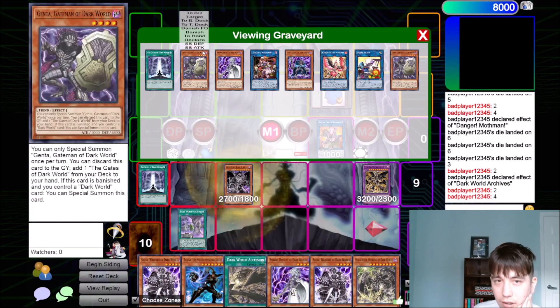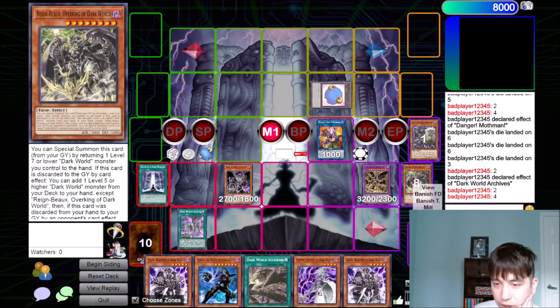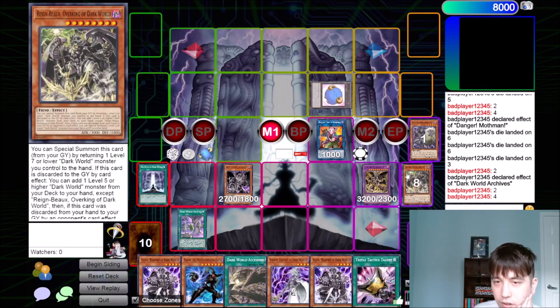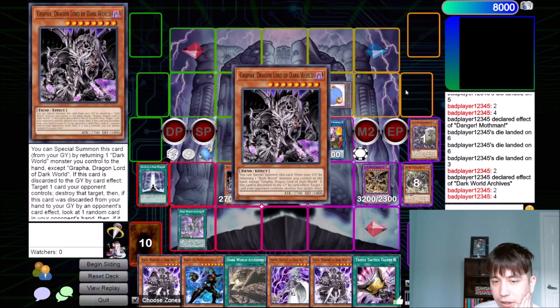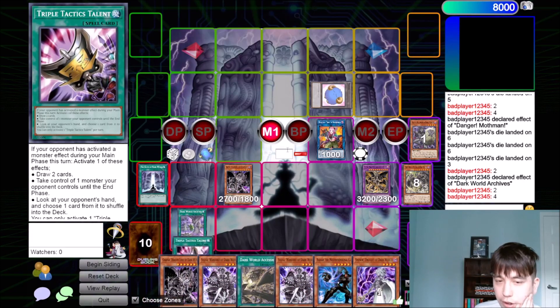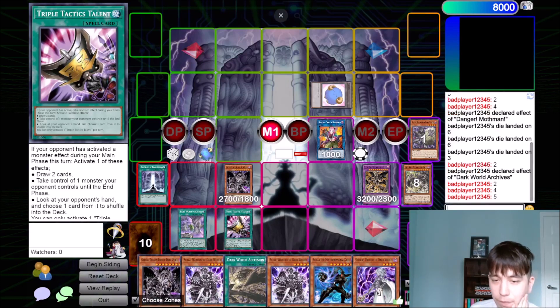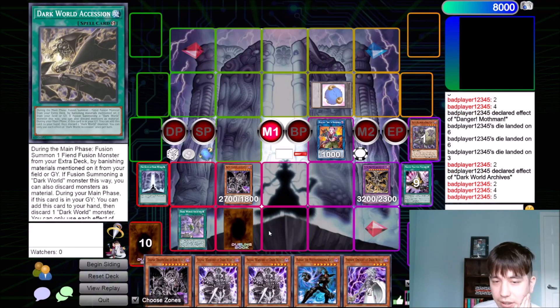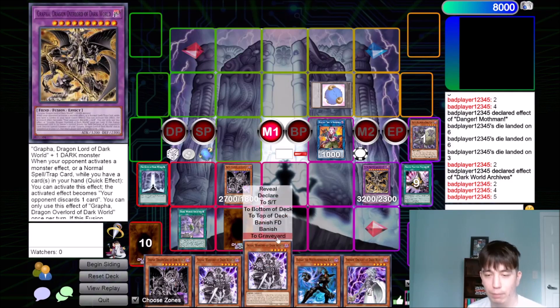So we're going to use the Gates to get another Grapha. And we just drew Triple Tactics. So we'll use Triple Tactics to look at our opponent's hand, shuffle away the last cards. We looped them for five, and we have an Omni-Negate plus this. So if they summon something that we can pop, we just activate Ascension and pop it. We've completely hand looped our opponent. I think we can stop here.